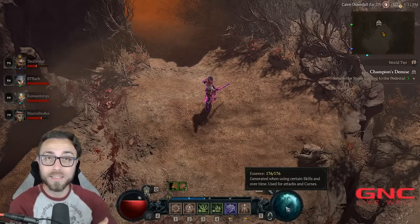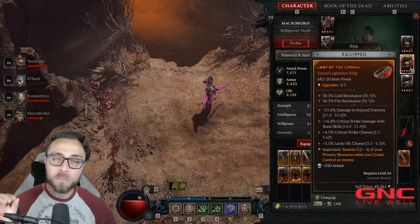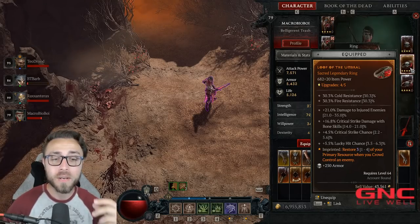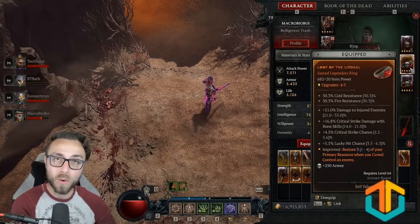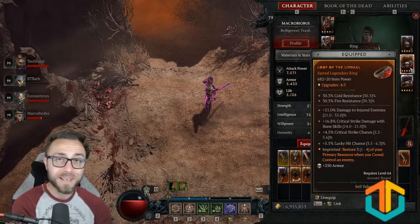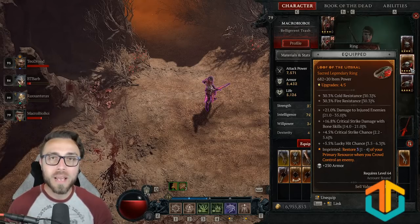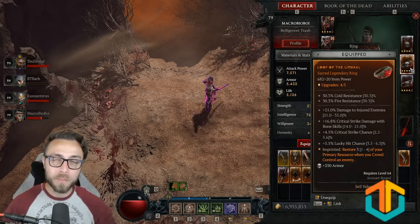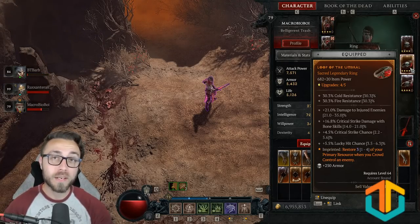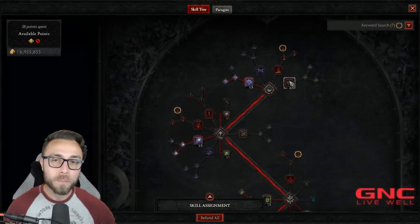On your gear you can get maximum essence and essence generation bonuses — all those things refer to your mana globe. You're going to hear a lot of people talking about Of the Umbral. This is a legendary aspect — you'll see it's imprinted on my ring. It says: restore between one and four of your primary resource when you crowd control an enemy. Crowd control includes slows, stuns, immobilizes, freezing, chill, knockback, knocked down — everything that stops the monster from being able to move is a crowd control effect. Every time I successfully apply a crowd control effect to a target, I generate my resource.